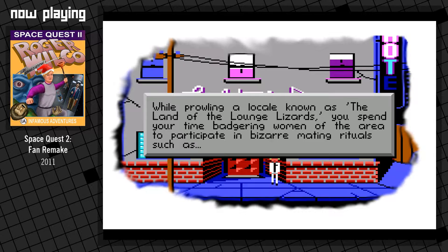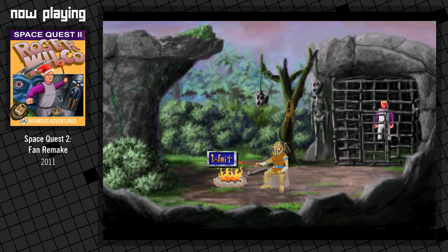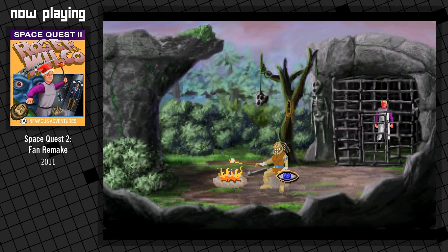While prowling a locale known as the Land of the Lounge Lizards, you spend your time badgering women of the area to participate in bizarre mating rituals. Just then, consciousness begins to creep in. Your head begins to clear, and you realize that you have been imprisoned. Your captor appears to be that large oaf sitting near the fire. Oh my god, it looks like the Predator! These creatures are genetically bred, rigorously trained to subdue the most threatening creatures in the universe. And he has captured you. He looks a little embarrassed about it.